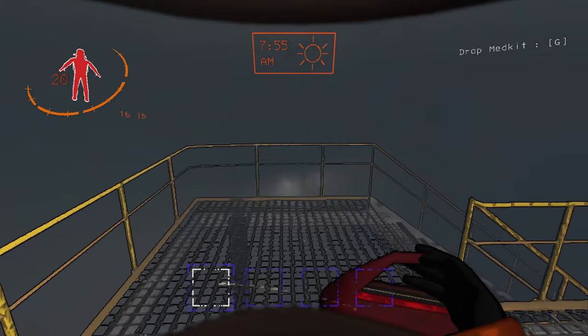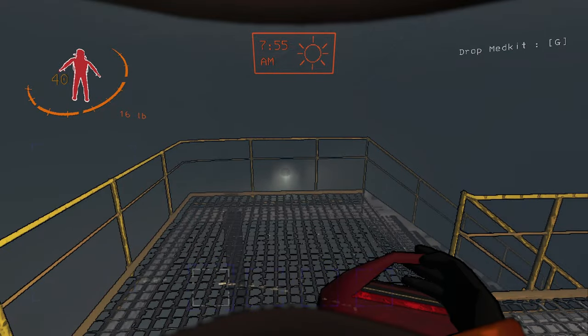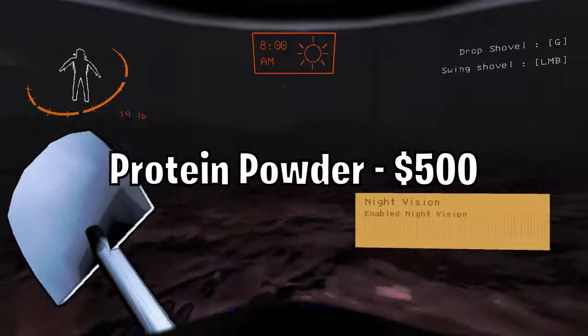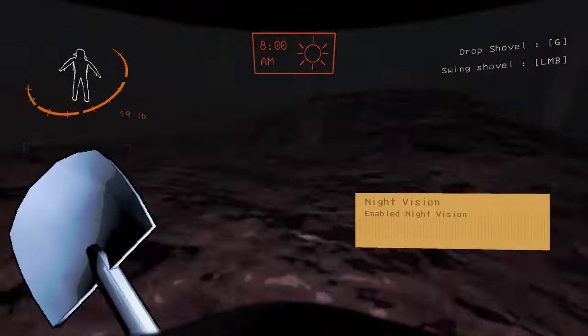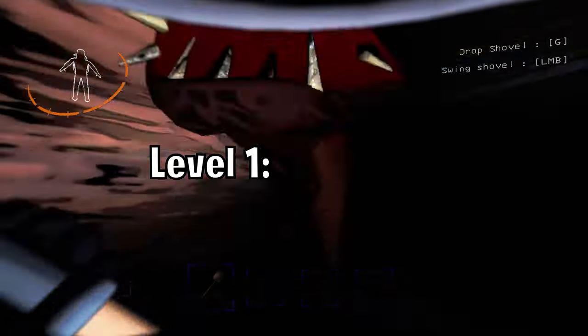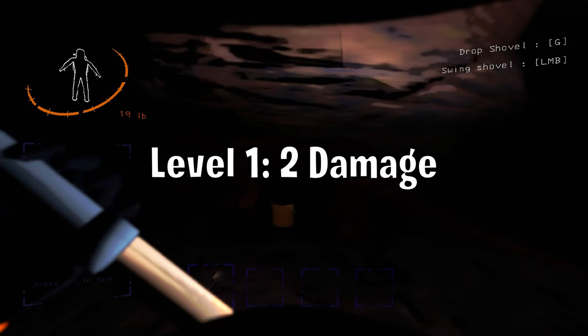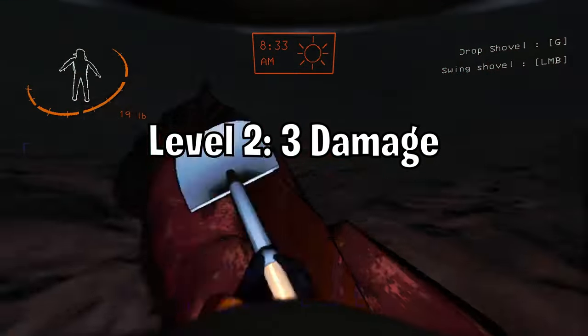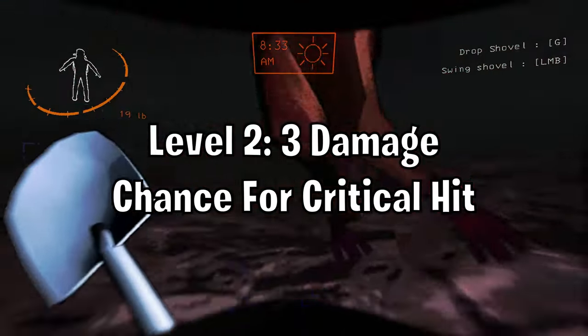The Med Kit. This item allows you to heal 20 HP and can only be used three times. Protein Powder. This upgrade will increase the damage done by shovels and signs. Level one will increase the damage to two, whilst level two increases the damage to three and it has a chance to do a critical hit.